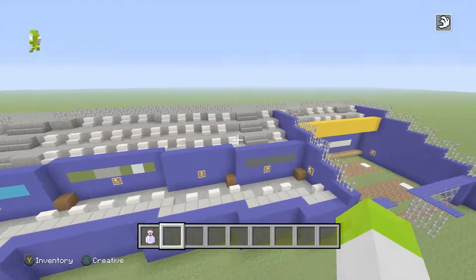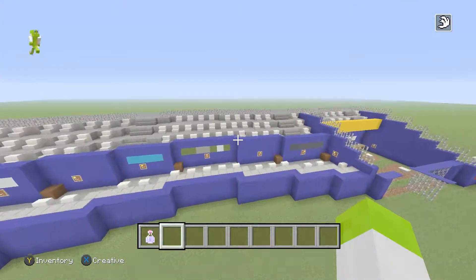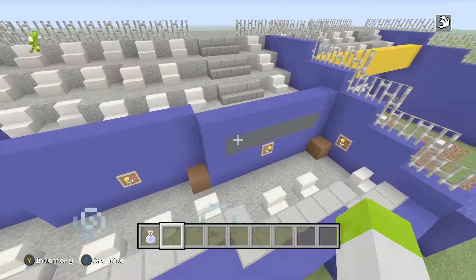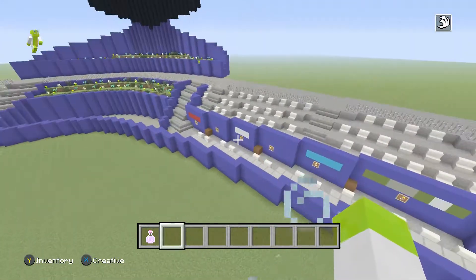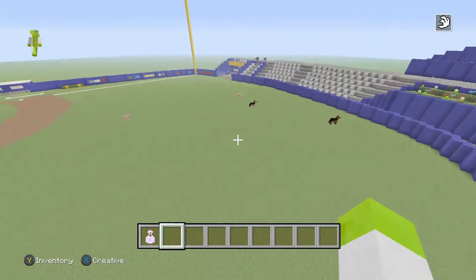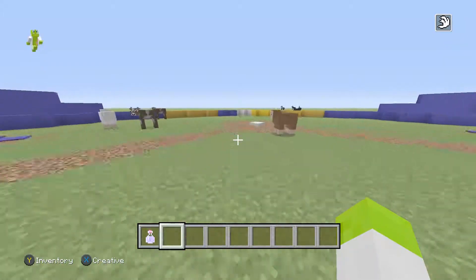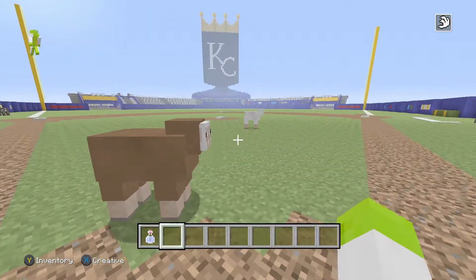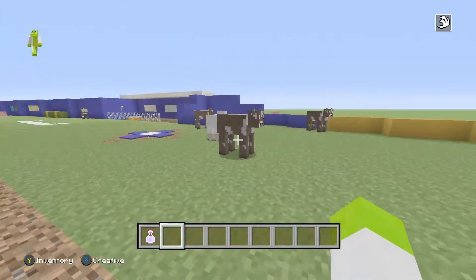So we got a lot of seats here, and then kind of down below. And I think it looks really, really good. It really just adds to the baseball field, which I think looks really, really good. We have a lot of animals in the stadium, but can't really do anything about that.